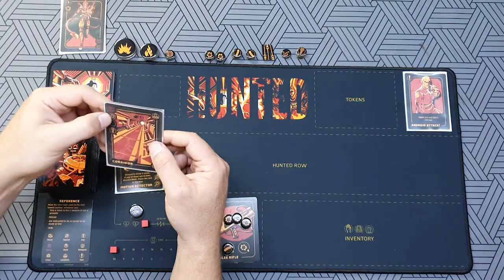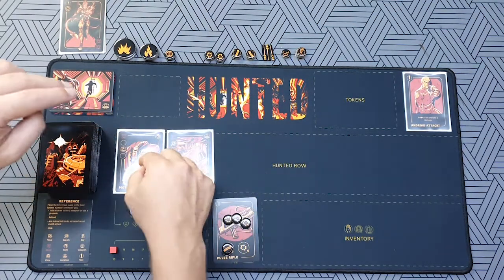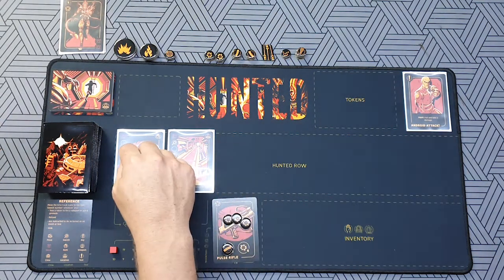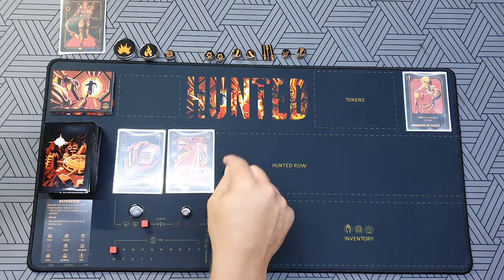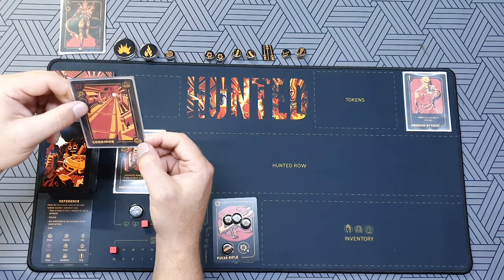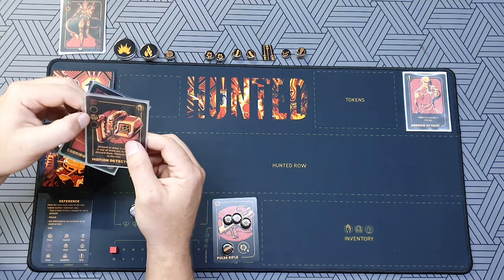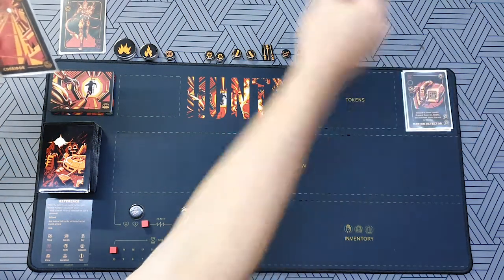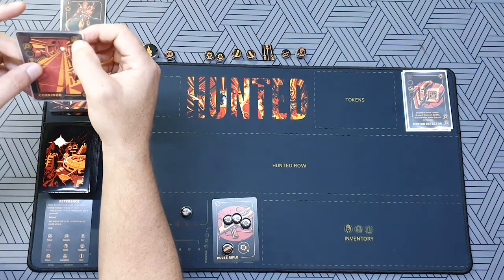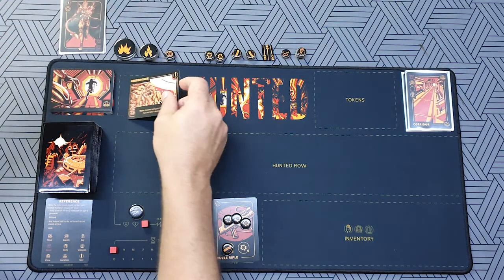This card also has a search token and a key. I have a shoe — a movement icon — over here, which means I can purchase this Corridor card because it only needs one shoe. I'll discard the Motion Detector for the shoe, use that to purchase the Corridor card, and that allows me to get a location. I'll discard that card and turn over a location from the location deck.